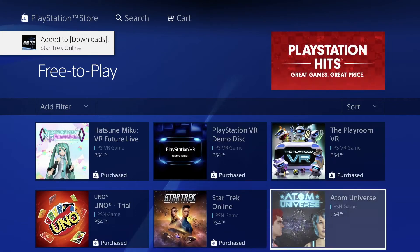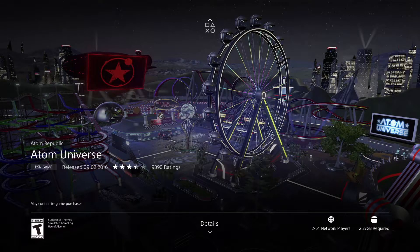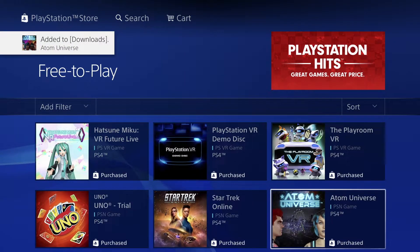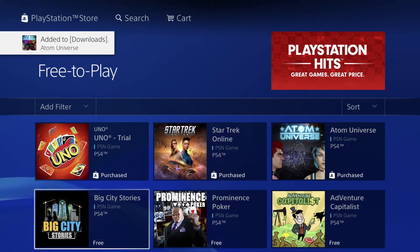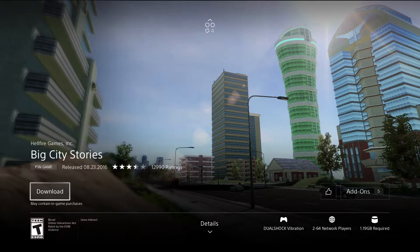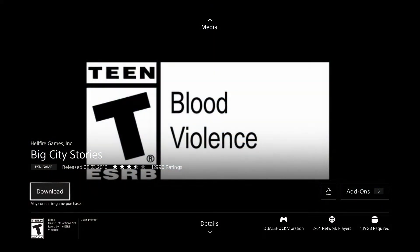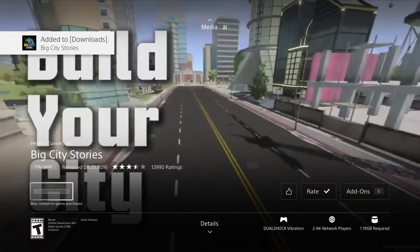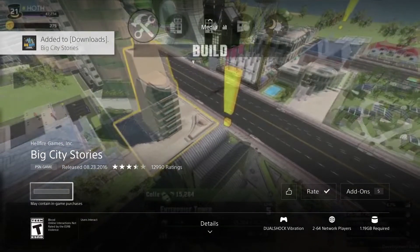Here we have Universe — it's only 2.27 gigs, pretty small, so this will be a fast download. Your download speed does depend on your Wi-Fi speed. If you have pretty slow internet this could take a couple of hours; it all depends on your connection. Here we've got another one at 1.19 gigs, so that one's going to be pretty fast for me.